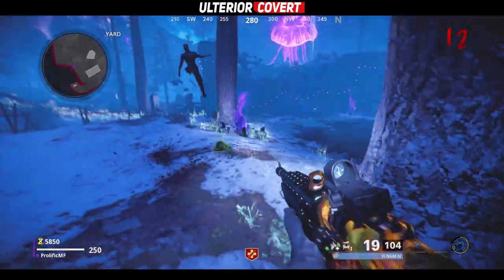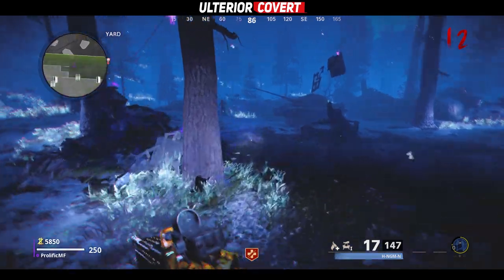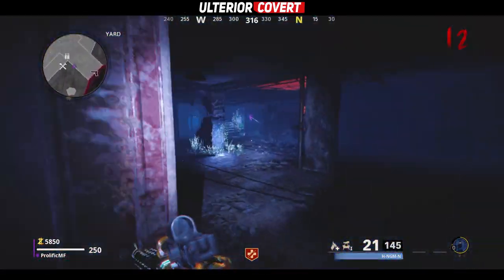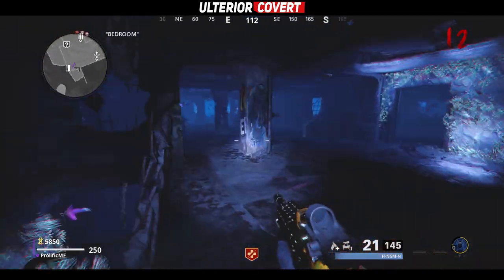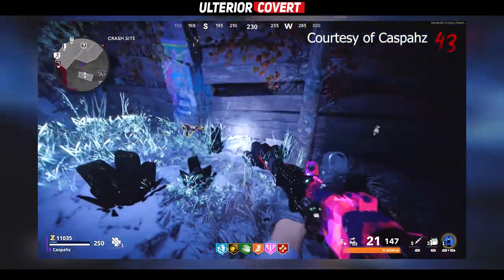The third way to possibly get the ray gun is to smash the crystals that can be found within the dark ether. These spawn in a set location every time that you teleport to the dark ether, and all you need to do is knife them or shoot them and they'll drop some loot. This could be basic ammo, essence, or salvage, but it can also include high tier rewards like self revives, perks, and even the ray gun.